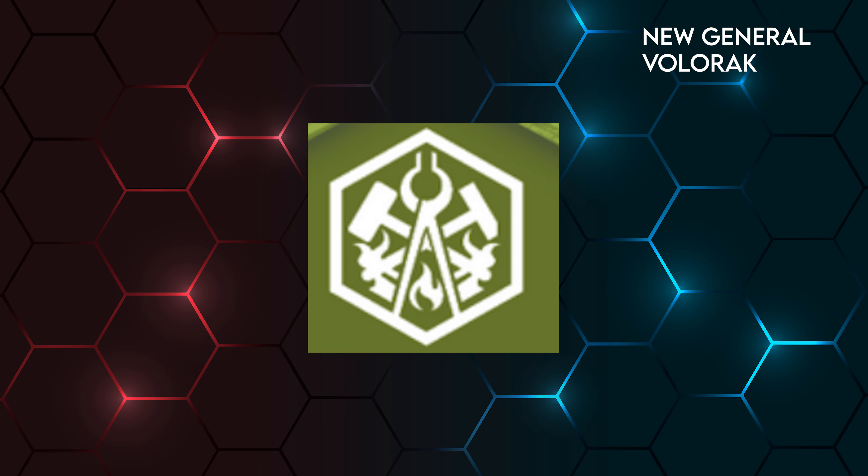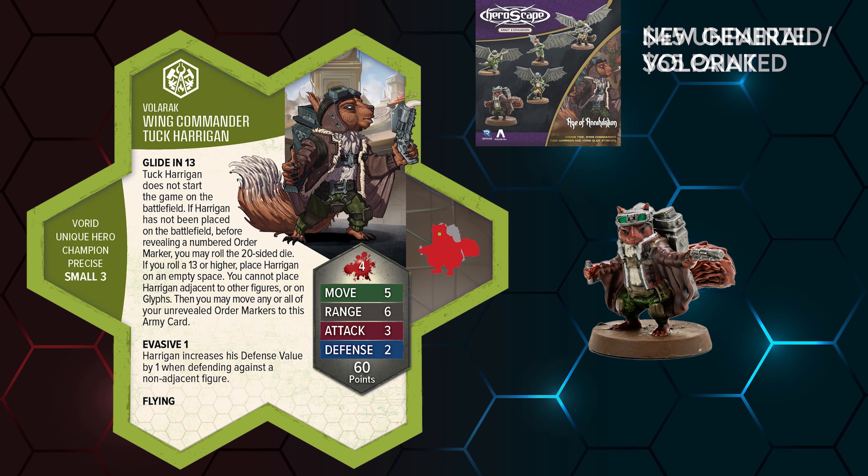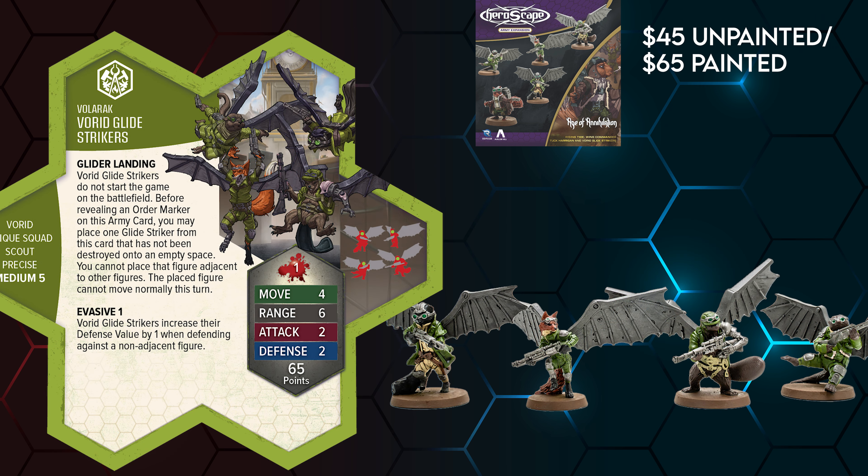And yet another reveal — the once-hinted general is now official: Valeric. And with her come some of the aforementioned Vorids. We get Wing Commander Tuck Kerrigan, who is absolutely braggadocious, and accompanying the consort are the Vorid Glide Strikers, who are the masters of falling into battle with style.